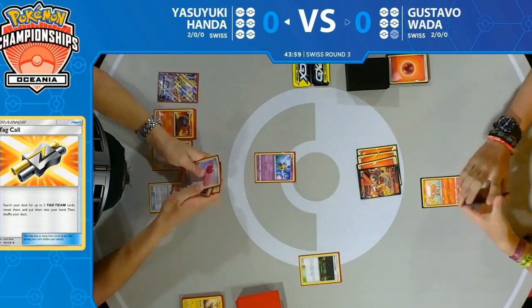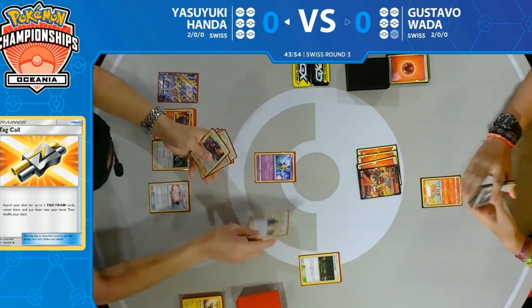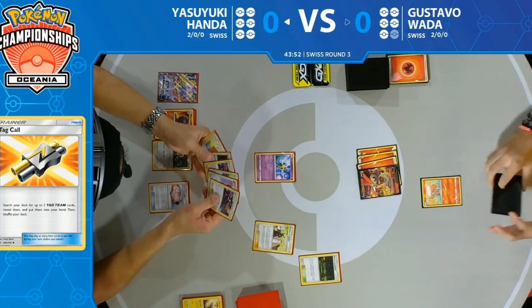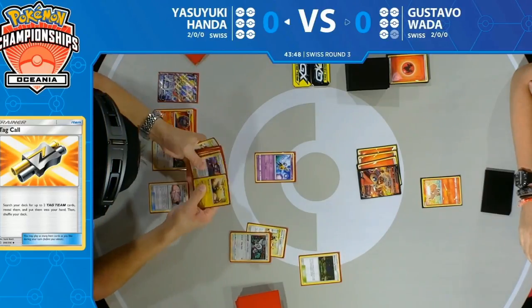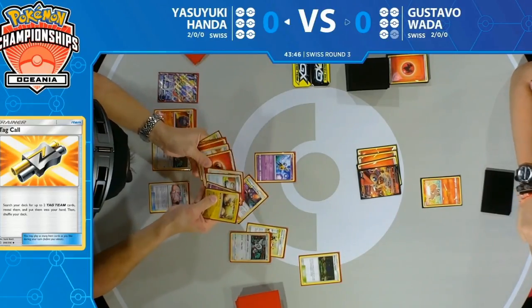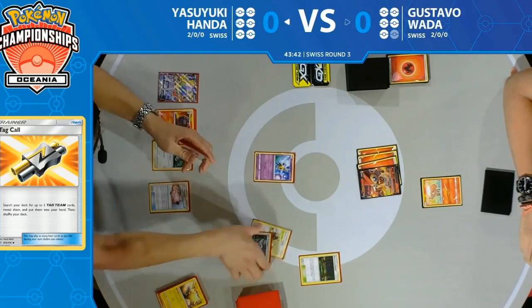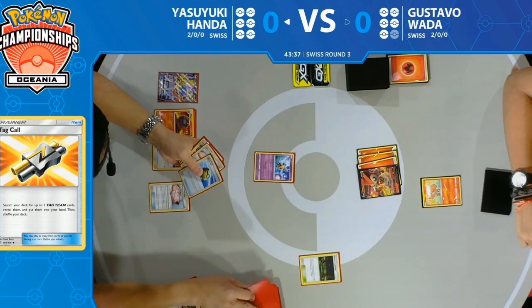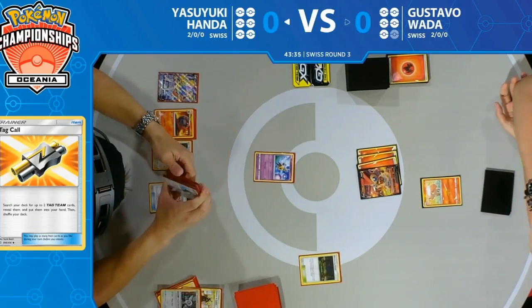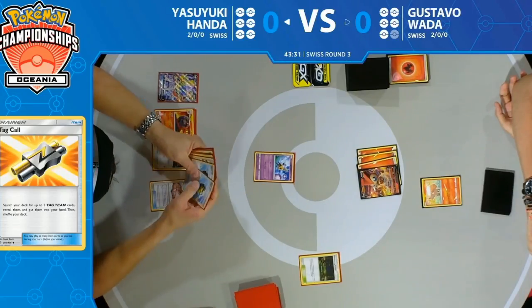Lillie's Poké Doll — a super strong card reminiscent of Robo Substitute from prior sets, but a strict upgrade. It does the same thing: when it's knocked out, your opponent does not take a prize card. But instead of discarding to retreat, you can actually put it on the bottom of your deck — also another way to not deck out after a Bellelba and Brycen-Man.